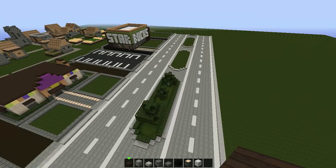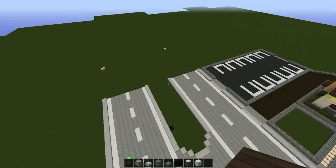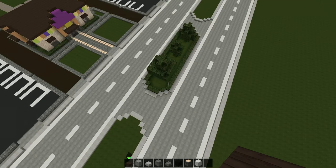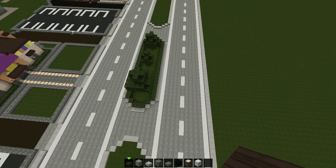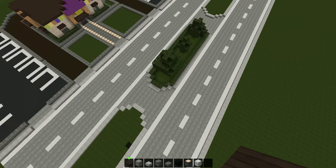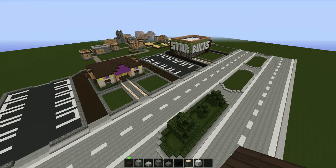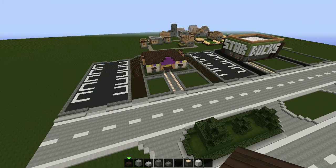As you can see, I didn't tear down the village — I'll do that later. I basically wanted to get the highway started how I wanted it. All I did was use stone with white wool for the lines in the middle, and then I made a median area where we're going to put flowers and plants and stuff.